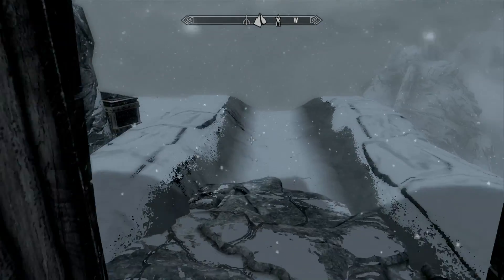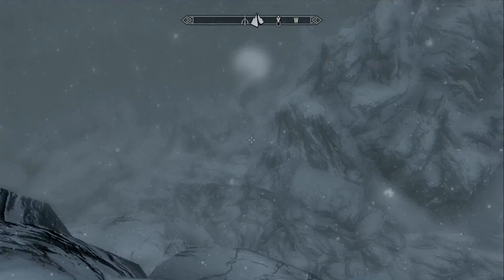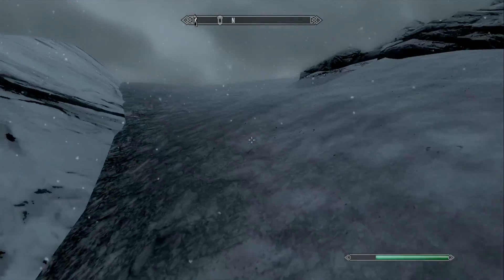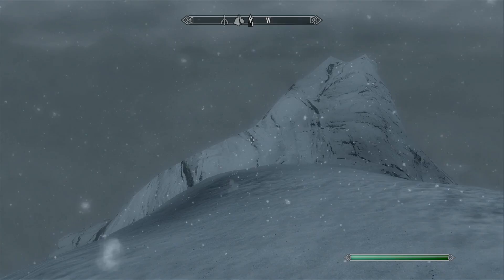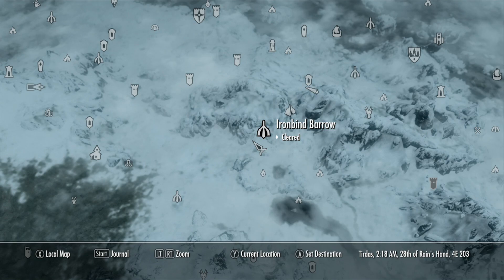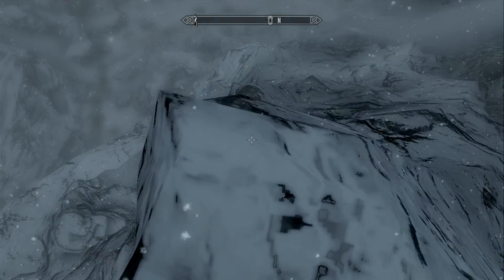We got one more chest. We are treated to an overlook of basically just a snowy mountain. There's a little path — I'm gonna see if you can actually get to the top, just in case there's anything left I don't want to miss. That seems to be it. Guys, that was Ironbind Barrow — very cool location. If you want to check that out, you can look back at where the location was and go there yourself. Thanks for watching — my name is Gravon, and I'll see you on the next episode of Skyrim's Hidden Treasures. Goodbye.